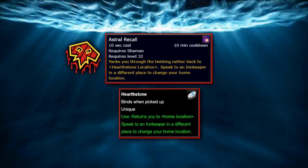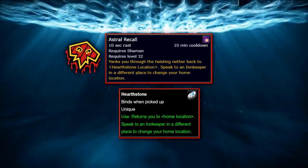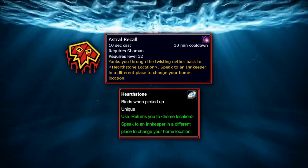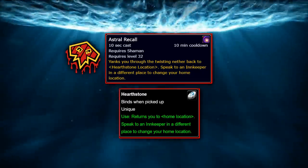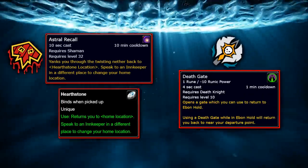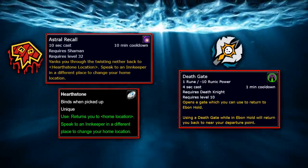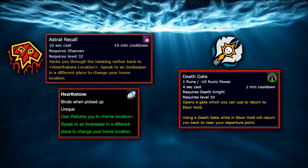There's not much else to say about Astral Recall, other than that it's the only class teleportation ability to specifically function as a second Hearthstone, since it sets its location to your current Hearthstone location as shown in the tooltip. All other class teleportation abilities, such as the DK's Deathgate, always return the player to the same location regardless of where their Hearthstone is set. Thus, Shamans are the only class with two innate Hearthstones.